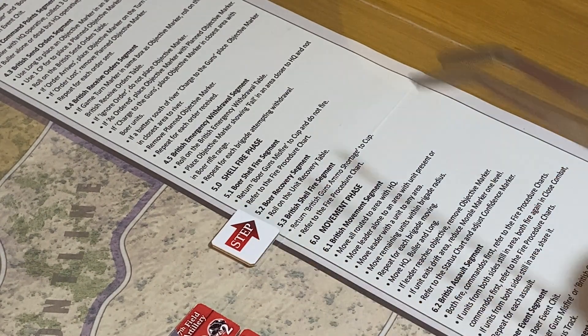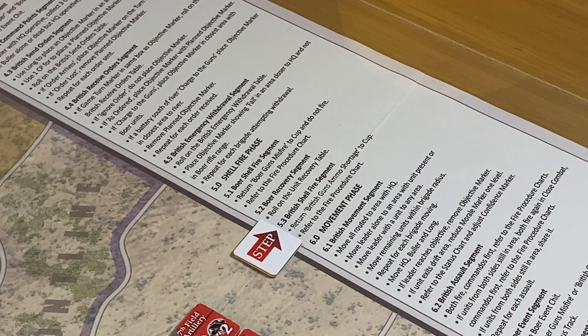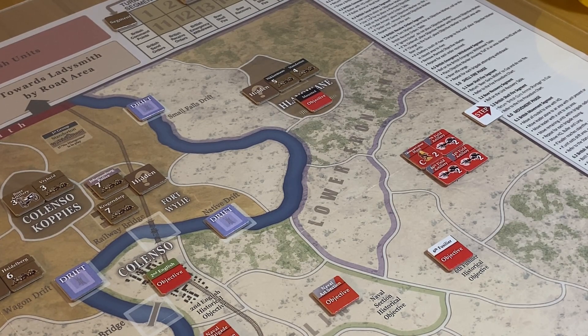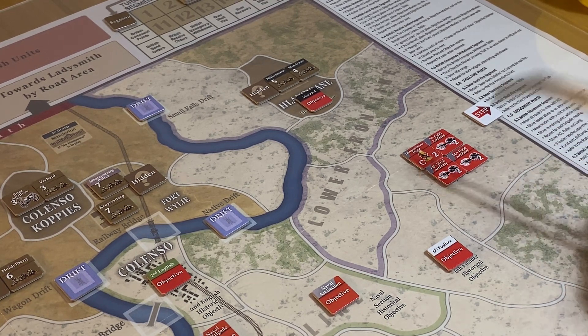Boer recovery — no Boer units needing recovery. Now British shellfire: well, these guys are in range, but they're limbered — unable to fire because they're still mounted up. I need to spend the action to unlimber. A battery may only unlimber if the leader has reached the area where his objective marker is. They reached the objective but didn't have a movement point left to unlimber, since it costs one movement point.